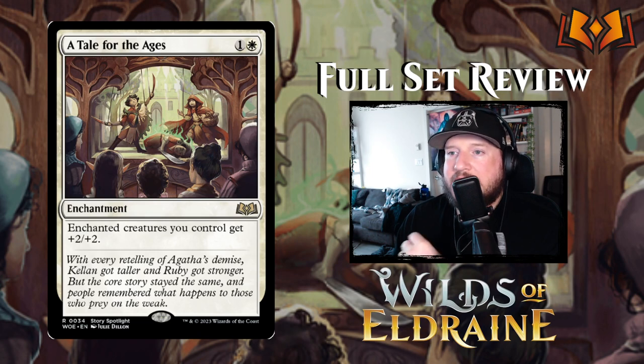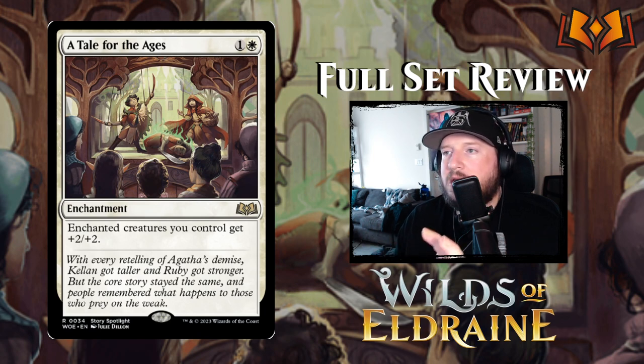A Tale for the Ages: 1 and a white for an enchantment. Enchanted creatures you control get plus 2/plus 2. This is really strong — I think this is going to go in the standard enchantment deck and be huge in limited. It's just solid all around.